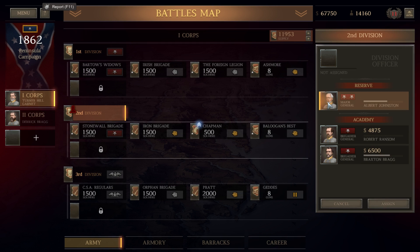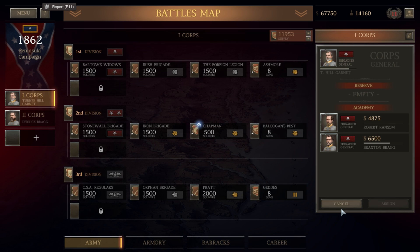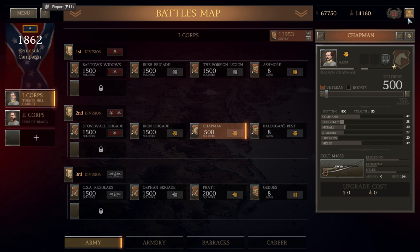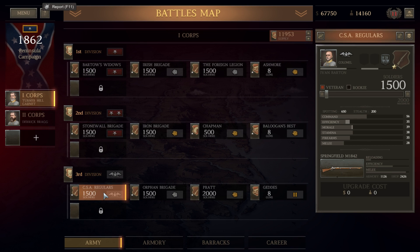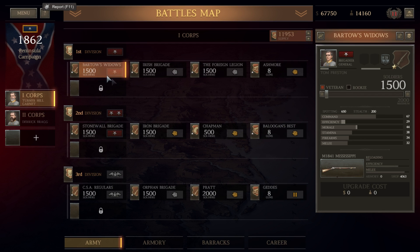Hancock had also been credited with allowing the Union to reform on Cemetery Hill. He was given a lot of credit for the Battle of Gettysburg in general, where after General Reynolds was killed early on the first day, Meade sent Hancock as his right-hand lieutenant to take charge of the field. He helped rally the Union forces that were routed earlier in the day and ensured that the Union made a stand on Cemetery Hill. There's some dispute over Hancock's role versus Howard's role, the senior Union commander present, but nonetheless Hancock was one of the heroes of Gettysburg, and the Second Corps was one of the heroic units of the battle.